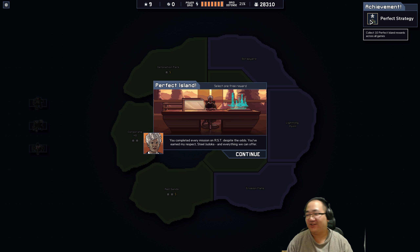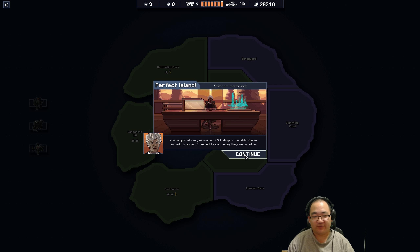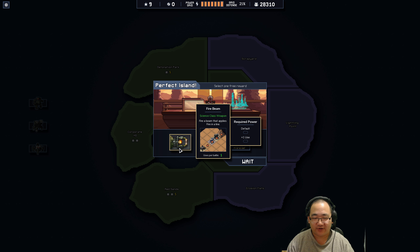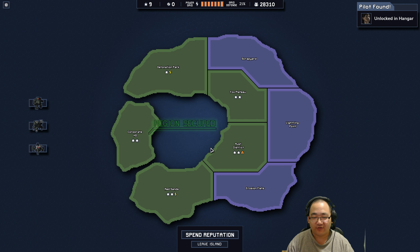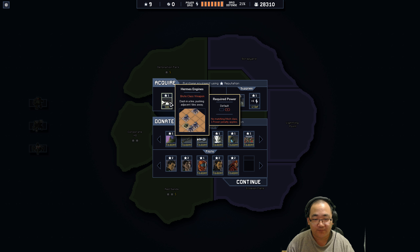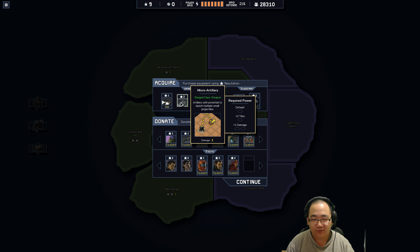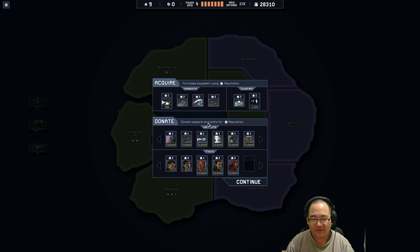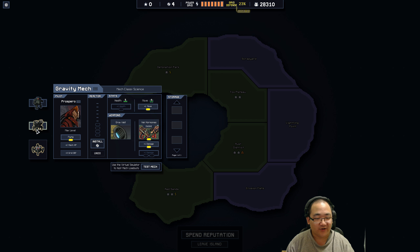Perfect island! And I've got an achievement — collect 10 perfect island rewards across all games. That's really really good. I don't know if I've got her already, so I kind of want to grab her. We don't really need grid, so we'll get — okay, we've unlocked her, that's great. Let's spend some reputation. Did we get a weapon? No, we just got two pilots, which is actually really nice.